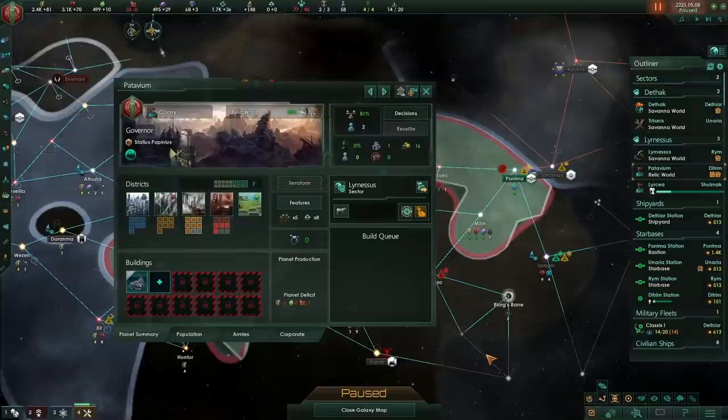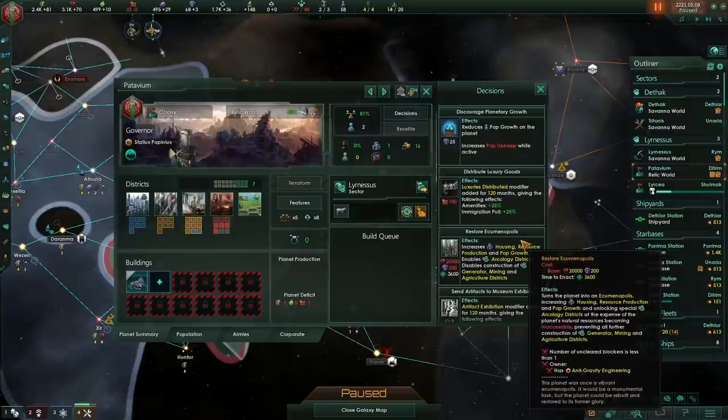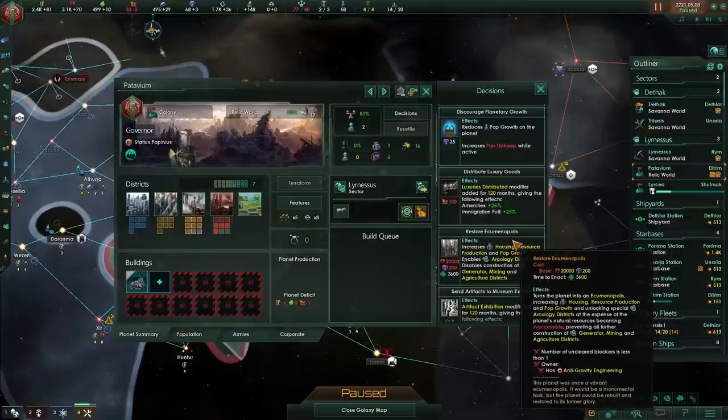We've finished colonising this Relic World, but what are we going to do with it? Relic Worlds are very interesting. The first thing is that if you clear all of the Tile Blockers, you can restore them to an Ecumenopolis without needing to take the Ascension perk, which can be very powerful. It would mean you can get an Ecumenopolis without having to waste an Ascension perk on it.